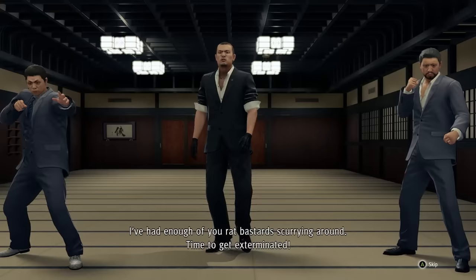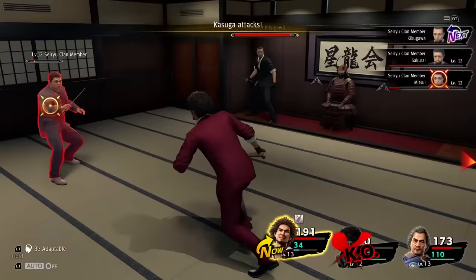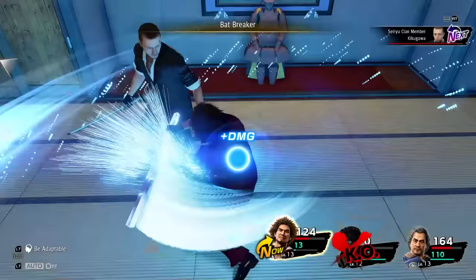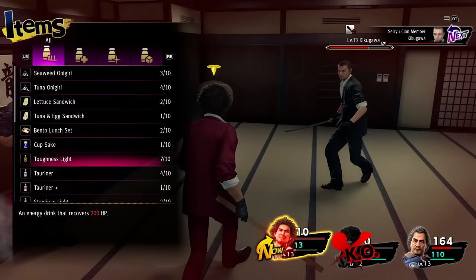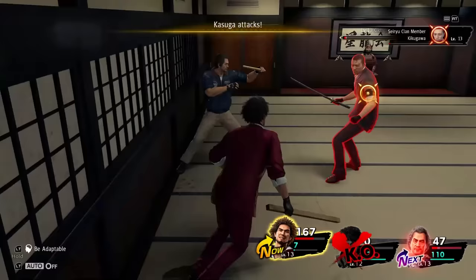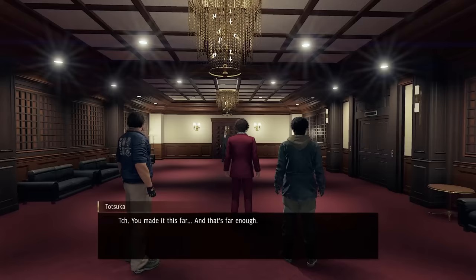Next up is Kikugawa, the last of the three underlings. Again, we try to get them as close as possible to catch everybody with Mega Swing. The adds are quickly taken care of so we can focus on Kikugawa himself. After buffing up his attack with Fighting Spirit, he will always follow it up with Cleave, which deals pretty big damage even on a perfect guard, so it's important to keep HP up at all times. Other than that, it's just attacking until he's down.